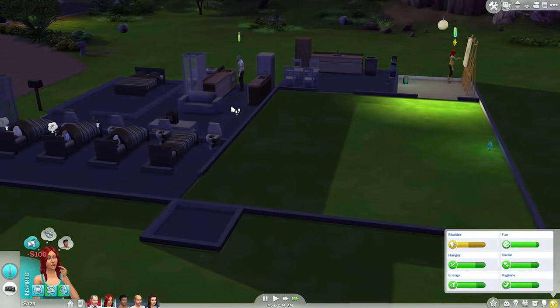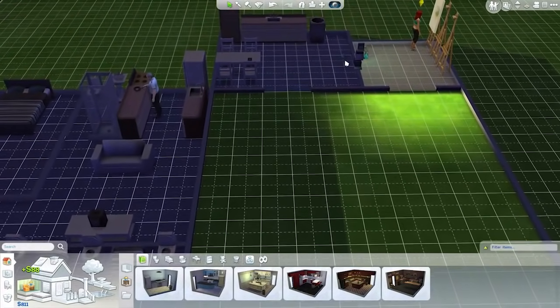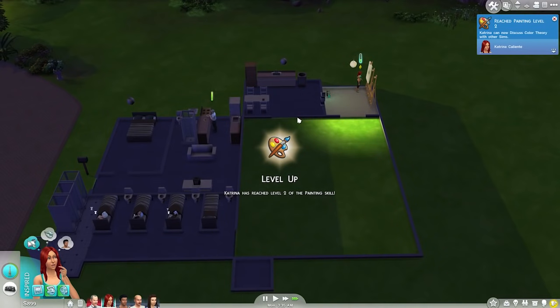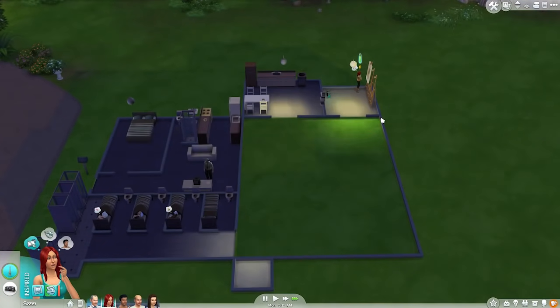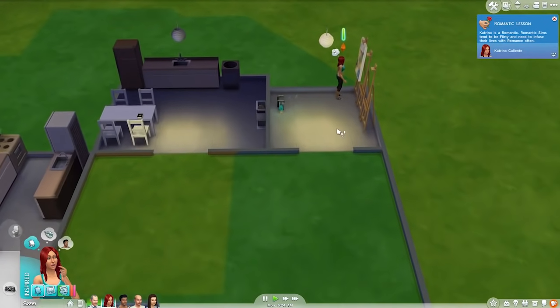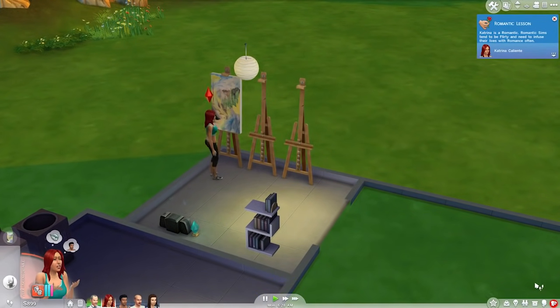I'm gonna first of all get rid of the lights in the other rooms because I really don't think they're necessary. I would like to build — okay, the things on our agenda. I guess we need a proper rec room that has like a TV, and maybe we've moved the radio. I would like to keep the radio in the workshop though because that really helps with making them have fun while they paint.